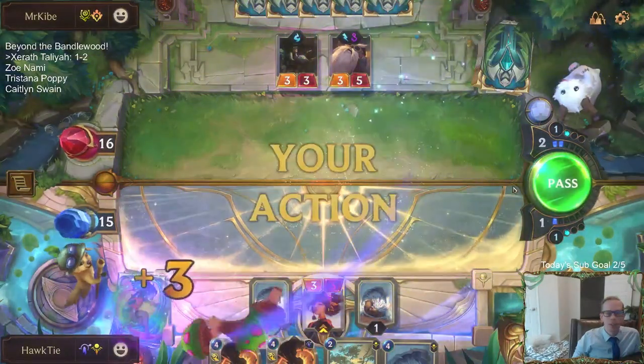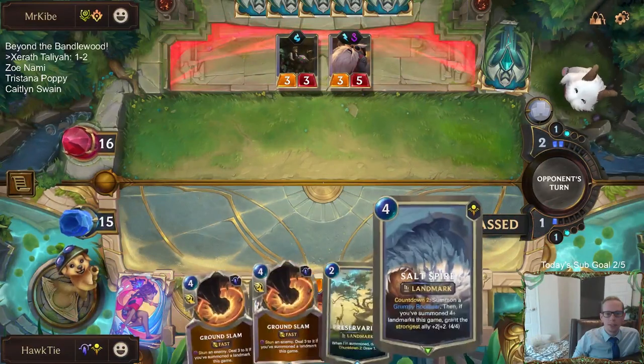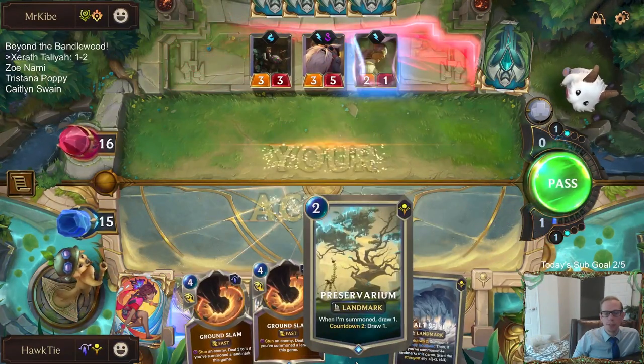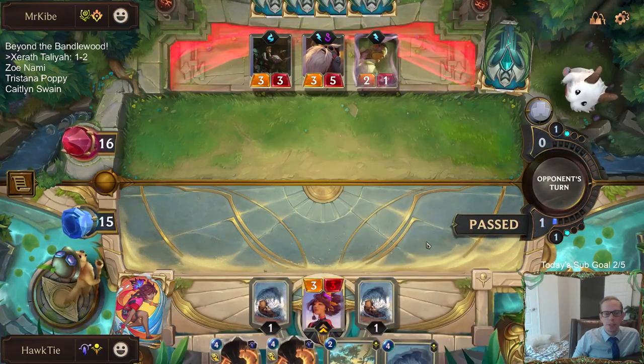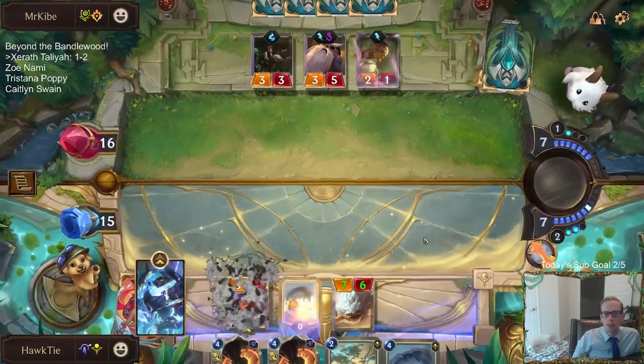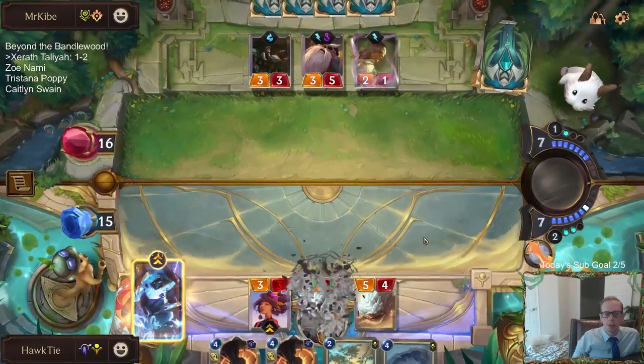I don't think Ride of the Arcane has much synergy with this deck. I don't want to destroy Salt Spires - I don't want to destroy Preservariums. These are cards that I want to count down and just destroy themselves. I don't want a card that destroys my own landmarks.